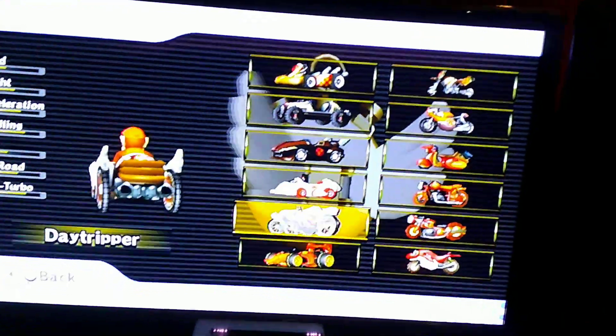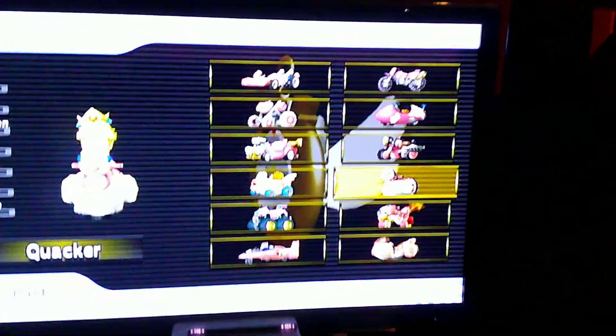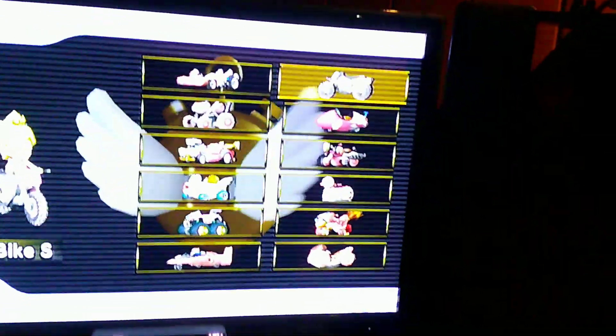For medium weight characters: the Standard Kart, Classic Dragster, Wild Wing, Super Blooper, the Daytripper (called the Royal Racer in Europe), the Sprinter (called the B Dasher Mk. 2 in Europe), the Dolphin Dasher, the Sneakster (called the Nitro Cycle in Europe), the Zip Zip, Sugar Scoot, Mach Bike, and Standard Bike Medium. For small weight characters: the Standard Kart S, the Stroller, the Mini Beast, the Cheep Charger, the Tiny Titan (called the Rally Romper in Europe), the Blue Falcon from F-Zero, the Jet Bubble, the Magic Cruiser, the Quacker, the Bit Bike, the Bullet Bike, and the Standard Bike Small.